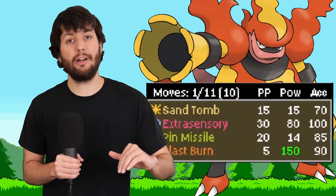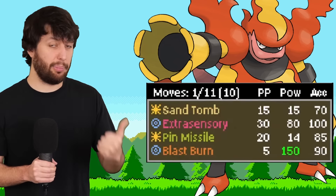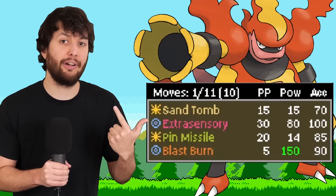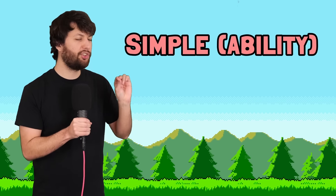If I were to make an ideal stat distribution, it's almost identical to what Morty has. The moveset is already starting off very well — Blast Burn being an absolute delete button and Extrasensory having PP for days. But if I'm going to be honest, the thing that got me excited about this Pokemon weren't even those two things. It was the ability: Simple.